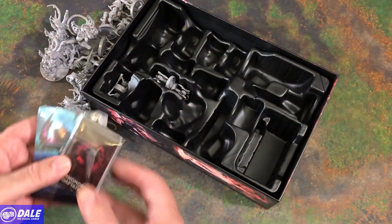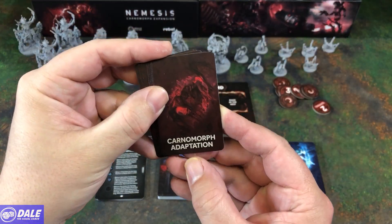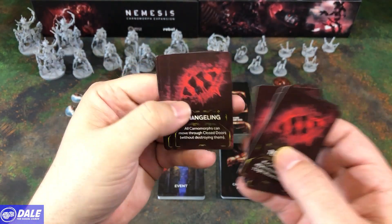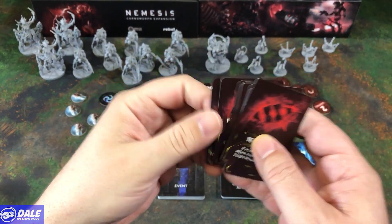And some cards to go along with them. Starting with the Carnomorph Adaptations: they can grow some tentacles, be agile, regenerative tissue, ferocious, changing, quickening, fire resistant, and genetic malfunctions.